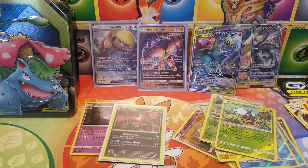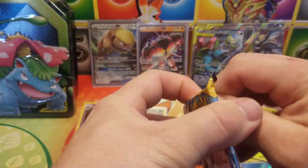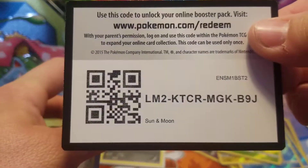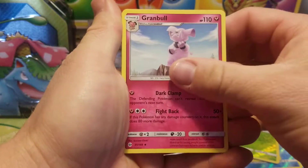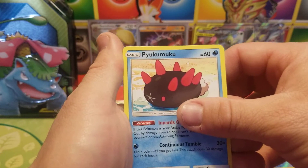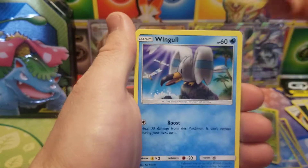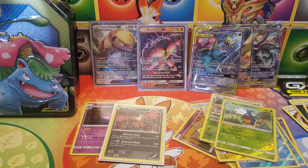Let's go on to the next pack — Sun and Moon. We got a couple of full arts which is nice. Dark Energy, Granbull, Double Colorless Energy, Pikipek, Yungoos, Rowlet, Cosmog, Lillipup, Wingull, a reverse Pikipek, and a Palossand. Another Palossand — we don't want any more Palossands.